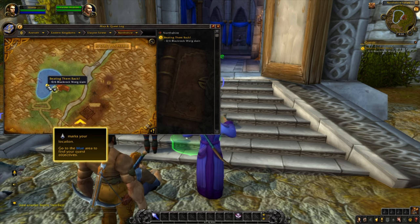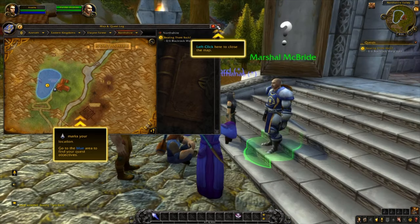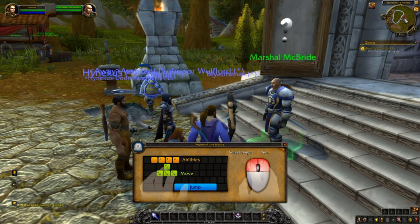We open the map and the blue area shown is where we'll be able to find our objective. The number just tells you which quest it is. Also keep an eye on your mini map.